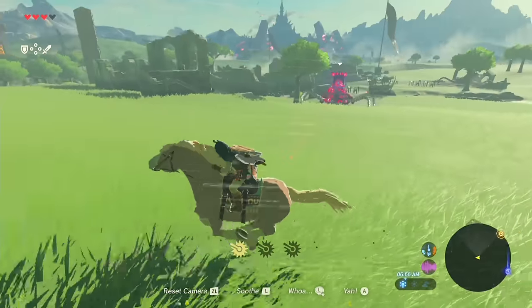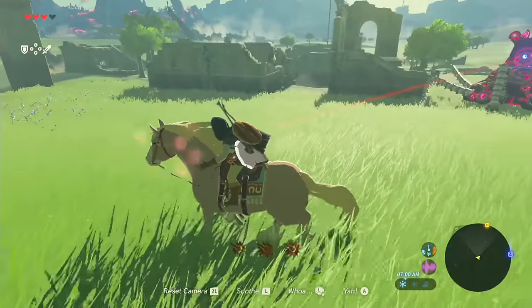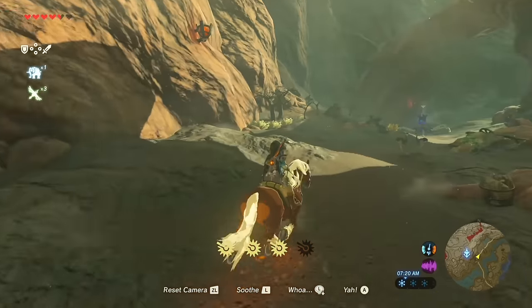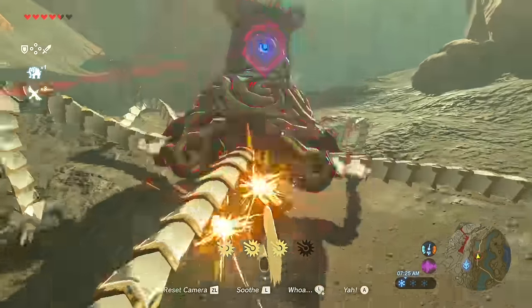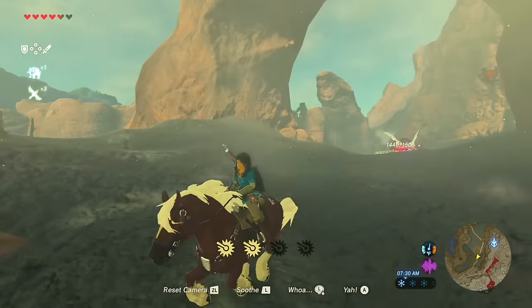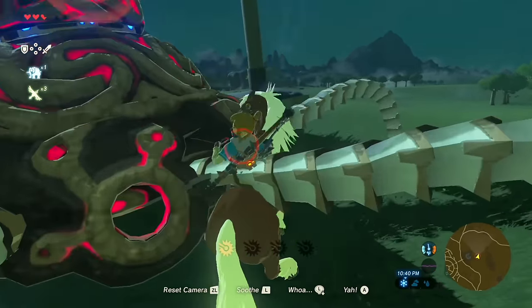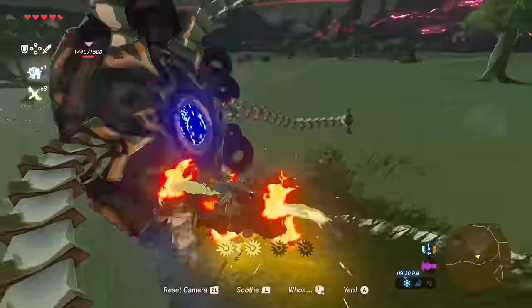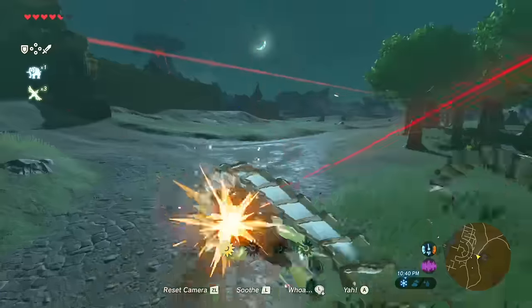Have you ever spotted a guardian in the distance while on horseback and thought, looks like I'm not going that way? You'll be surprised to know that you can actually use your horse to charge straight through it. Simply spur your horse in the direction of an approaching guardian and watch as it tumbles over. It's worth noting that if you don't charge through the guardian's center base, it might not flinch much, so be careful in your approach and keep spurring your horse to maximize your force of impact. This technique can also be used to repeatedly tear off a guardian's legs, drastically hindering its movement.